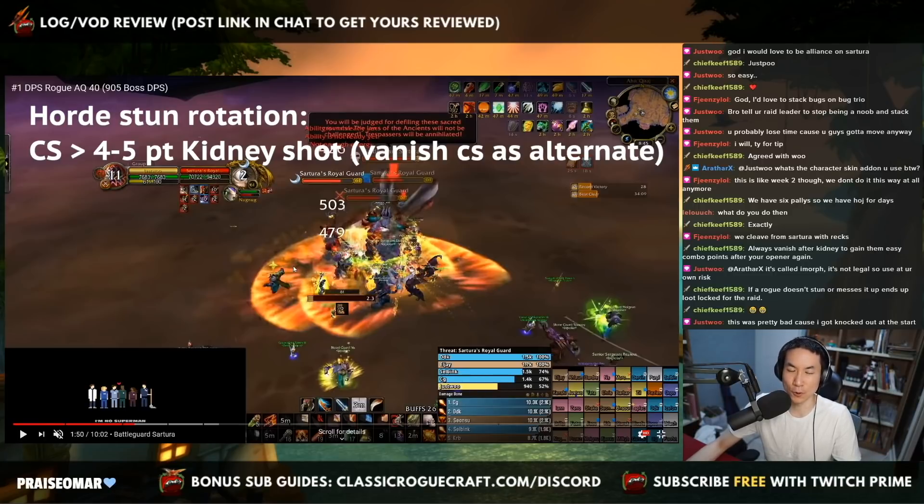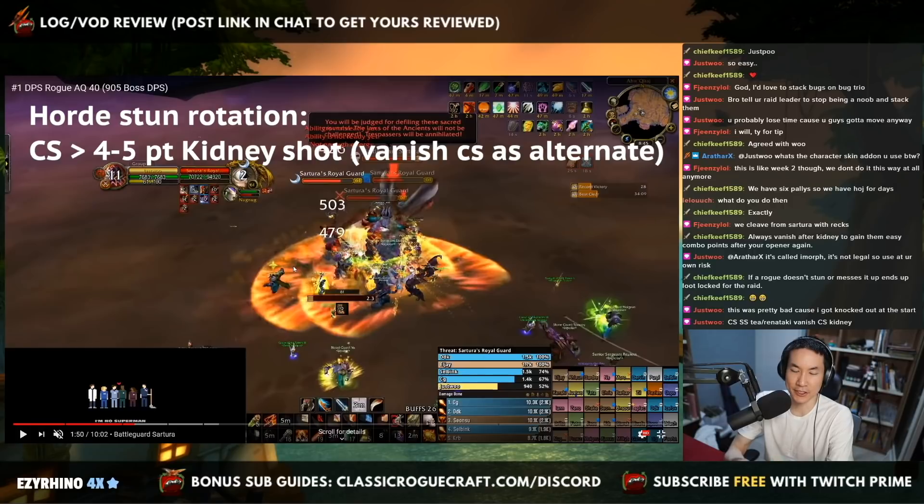For Horde, you pretty much just have that option: Cheap Shot into Kidney Shot. Or you can Cheap Shot, Cheap Shot, Kidney Shot. Just be aware that if you do two Cheap Shots in a row, it is diminishing returns. If you do Vanish Cheap Shot, be aware it's going to diminish returns the second Cheap Shot, so it will be a lower duration.